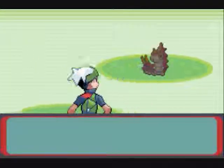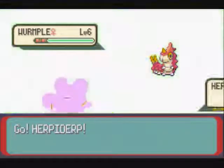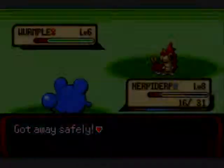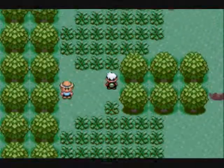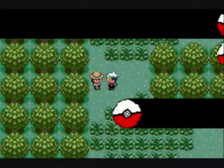Now I'm traveling in Petalburg Woods, and my team at this current moment is Herpaderp, who is a Marill, and Dovahkiin, who is a Treecko at the current moment. Maybe that'll change, maybe it won't. I just passed some good bug training — easy for training, good thing.